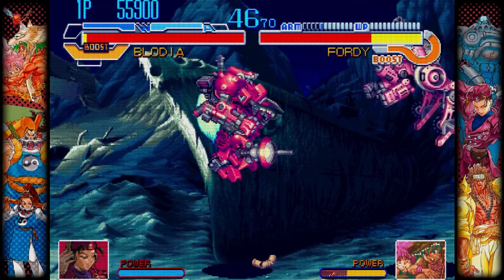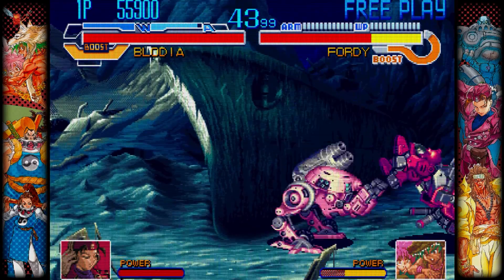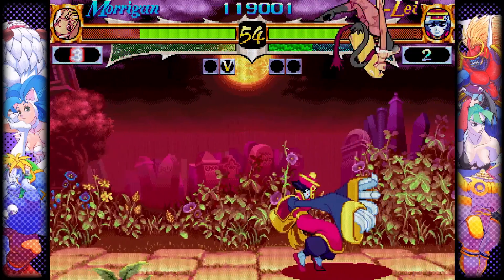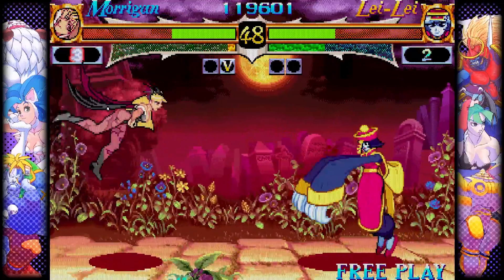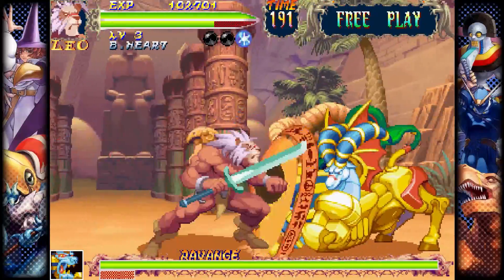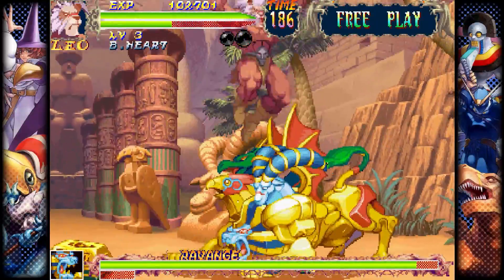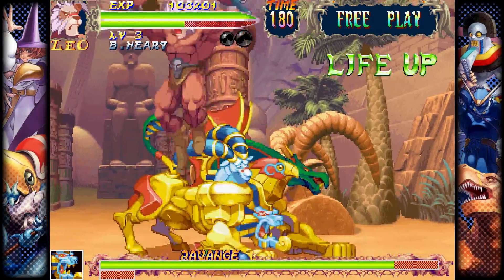To get that CRT arcade appearance, there are several filters players can adjust to their liking. These vary in intensity and line pattern, but can also be turned off altogether for those looking for a cleaner HD pixel look. A few border art options for each title are also present, and if you're not into the full-screen presentation, you can change the aspect ratio for a more stretched and distorted look. Players can also switch between Japanese and US versions of games released in both territories, which is awesome to have.